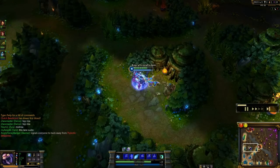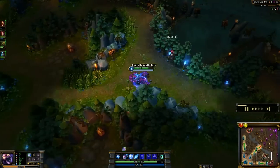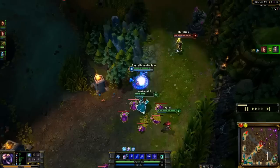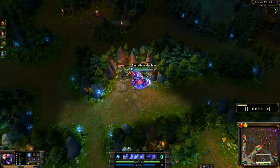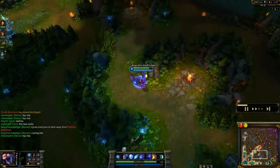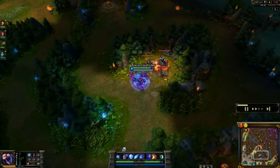I did go back to base after that beginning jungling, and I bought a Philosopher's Stone, which is what my Regrowth Pendant built into, which is going to give me gold per 5 and good health regen and mana regen. I did pick up the first part of my boots, which I will be building into Mercury Treads to get that Tenacity and Magic Resist. At level 2, I take Exoskeleton, which is the shield that buffs him with a Speed Buff and an Attack Speed Buff.